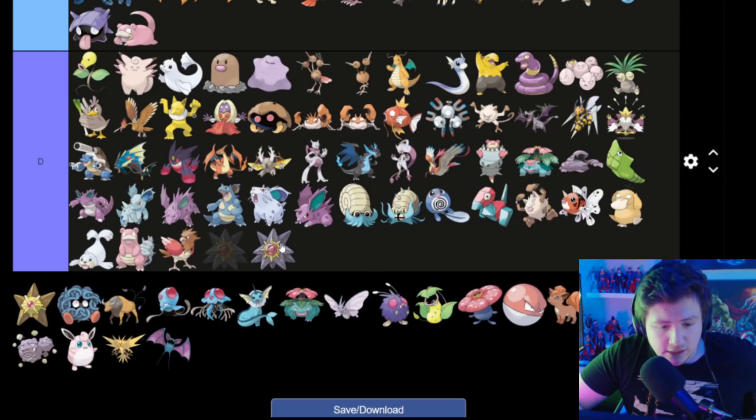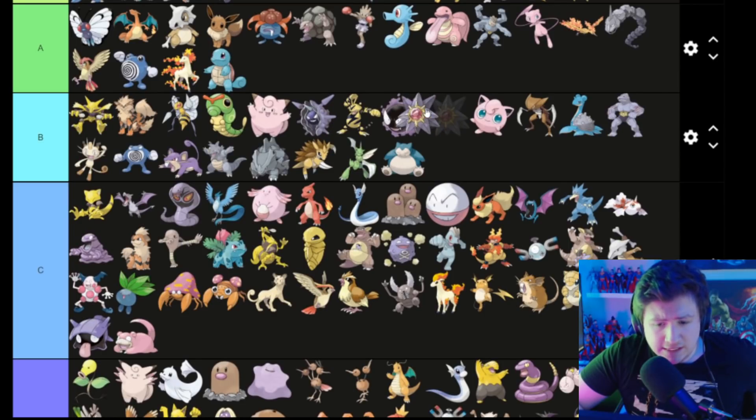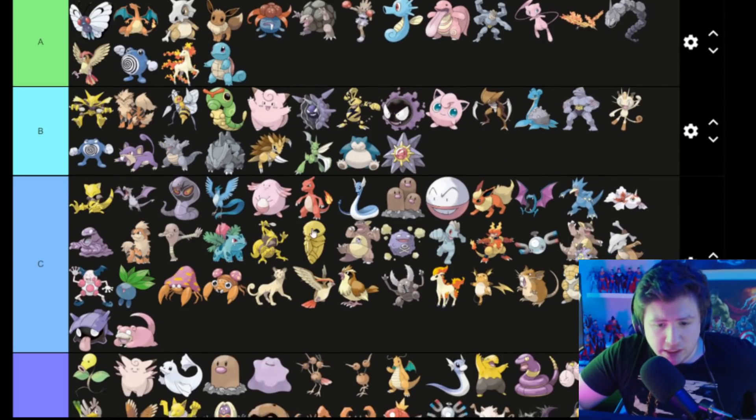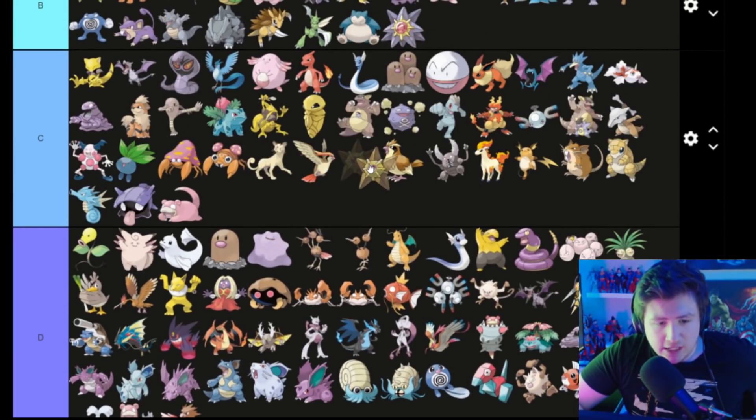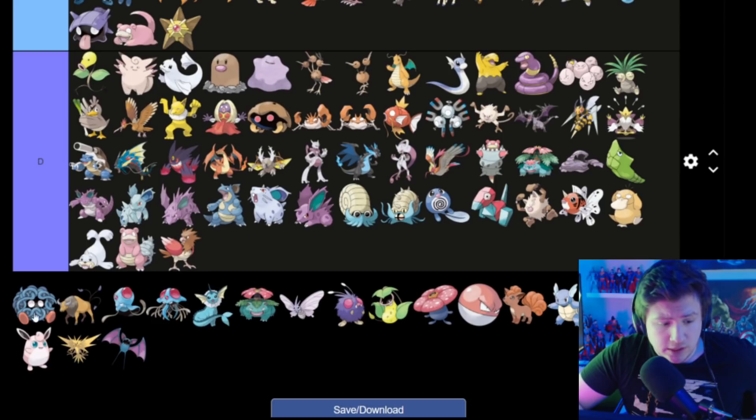Starmie — it's a sentient star — that's pretty cool — goes in B. This other one — Star something — is a little bit less cool because it's not purple. Purple stuff's cooler.